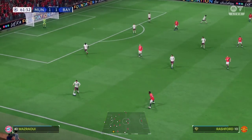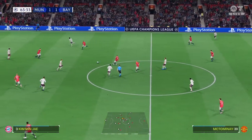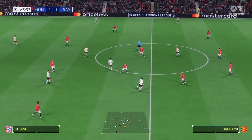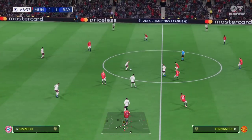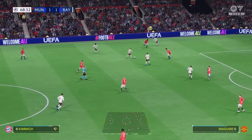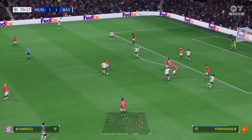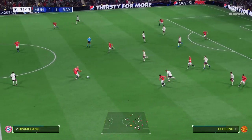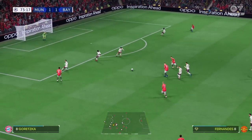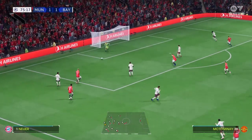Upamecano. Mazraoui onto Goretzka. Harry Kane — he won the ball. Leroy Sané and Kimmich. Promising move this from Bayern. Kimmich — really fine play to keep possession. Kimmich, and all doing their bit to keep them out. The counter looks on here, options available. Good use of advantage in United's favour. Rashford — good run, very much in control of the situation, but timely defending when it mattered.